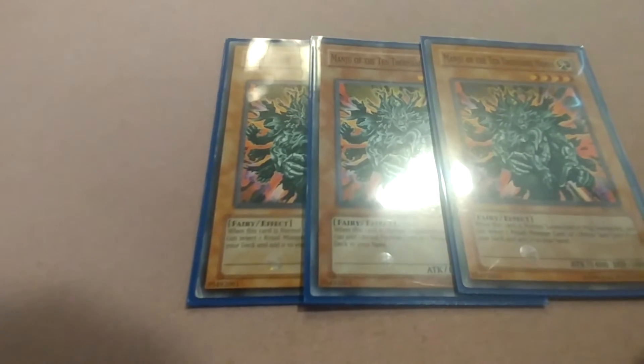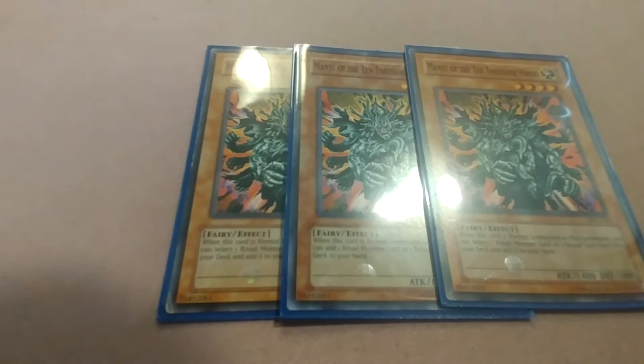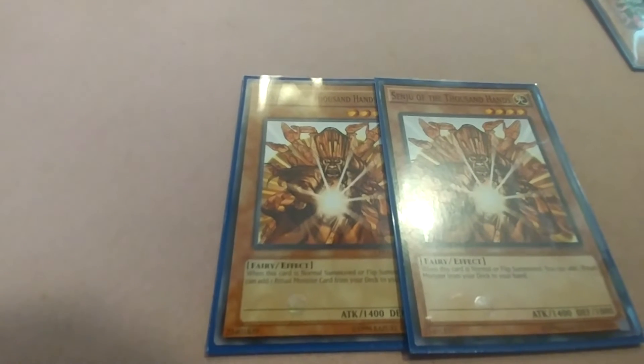Of course as staples, three Manju of the Ten Thousand Hands — when this card is normal summoned or flipped, you can select one ritual monster or ritual spell from your deck to your hand. You can also run three Senju of the Thousand Hands — when this card is normal summoned or flipped, you can add one ritual monster from your deck to your hand. Together they give you a double search.